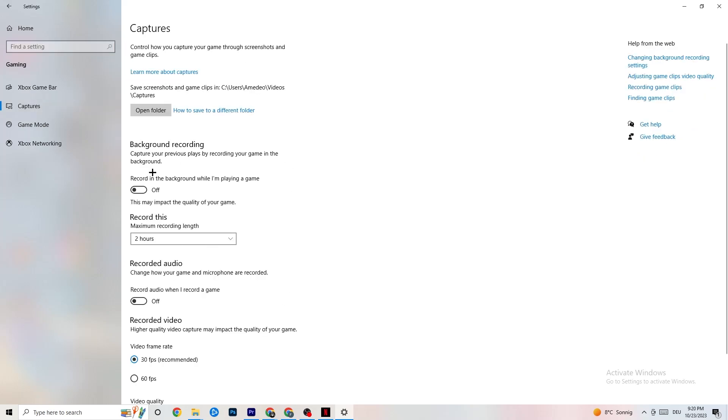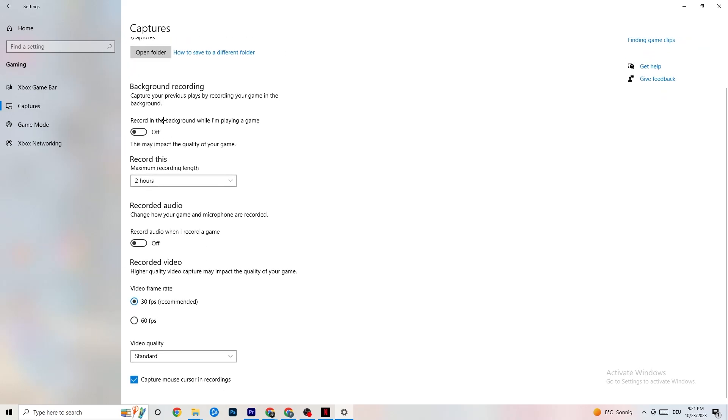Afterwards go to Captures. I want you to go to Background Recording and find 'Record in the background while I'm playing a game' - please turn this off. If this is on, no wonder you're having FPS drops, freezing, or stuttering, because recording sucks a lot of performance - especially on low-end or bad PCs this will cause crashing, FPS drops, and stuttering. Also turn off audio recording - it won't impact as much as video recording but audio will also suck performance. If you want to record, use another program like OBS - do not use Windows for that.